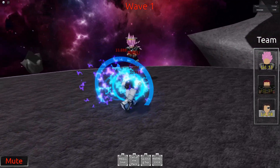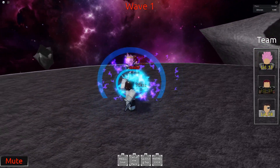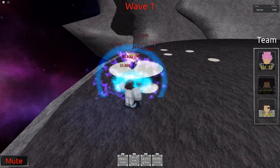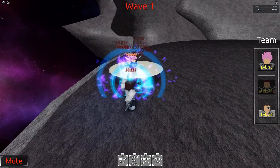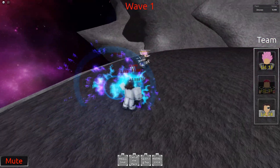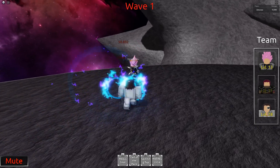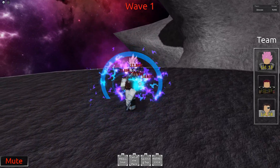As you stun the enemy character, you want to move to the left side so you can dodge its first attack. After the enemy attacks and you dodge it, you want to circle back to the middle so you can keep the enemy stuck on the wall and go ahead and deal a ton of damage.